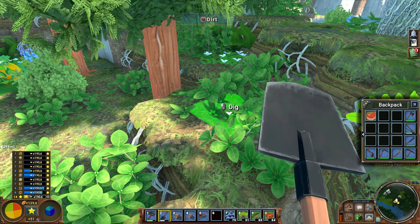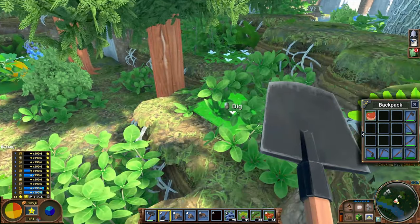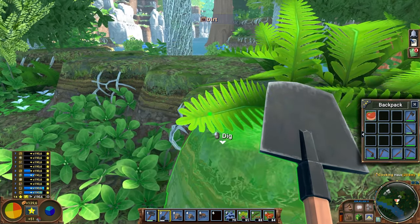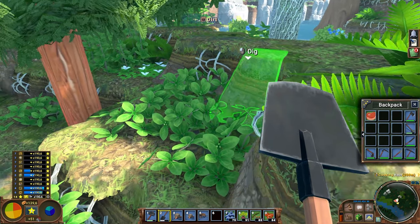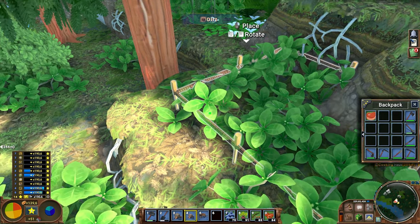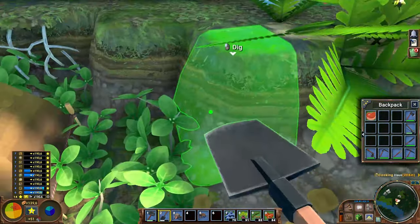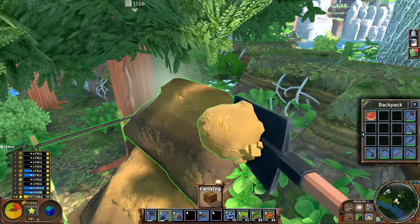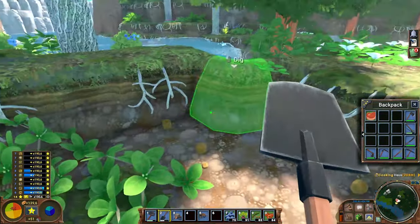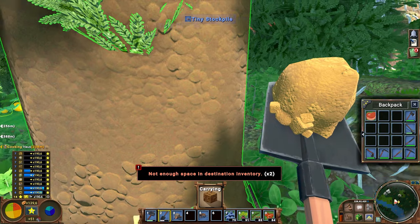We can make use of stockpiles, because once you shovel into a stockpile you grab 10 dirt at a time and you have to run around way less. We also want to make sure that the stockpile is as close as possible to the place where you want to remove the dirt, so you don't have to run around to your stockpile all the time. This is a nice tiny little spot for a tiny stockpile, so I'm going to place it down here. Now I can just shovel and drop, shovel and drop, just moving to the side to drop it.